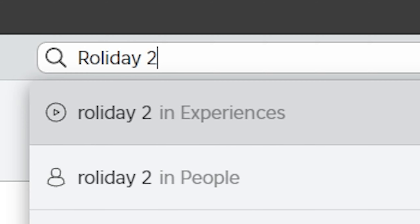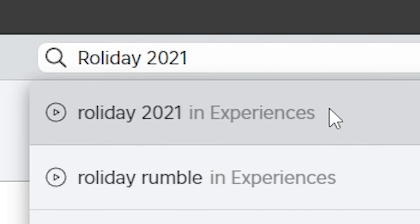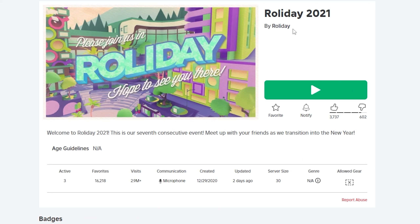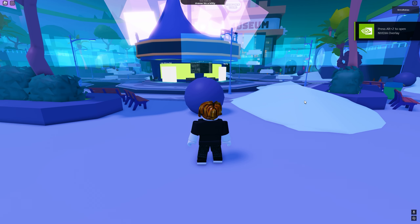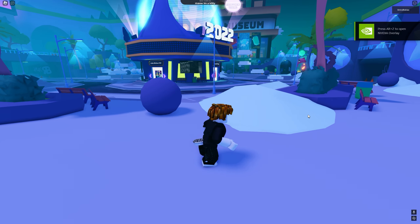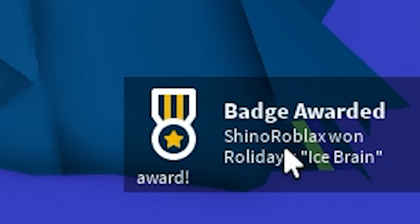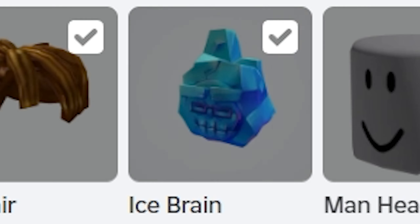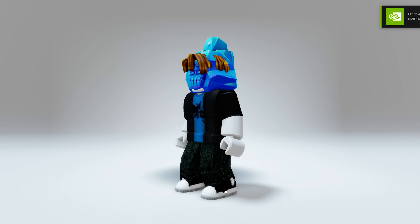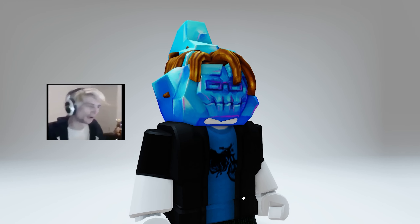Next search Roliday 2021 and join this bright blue game. Once you load in, you will literally get the free item just by joining! Such an easy free item to get, so make sure you guys grab this while you still can. You get this super cool head accessory — now you will literally be the coolest kid in class!